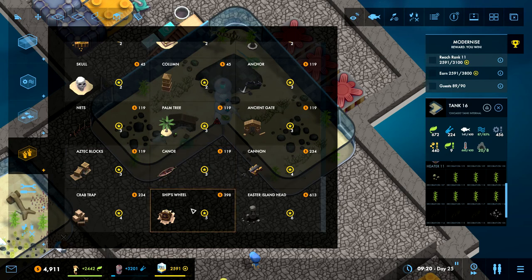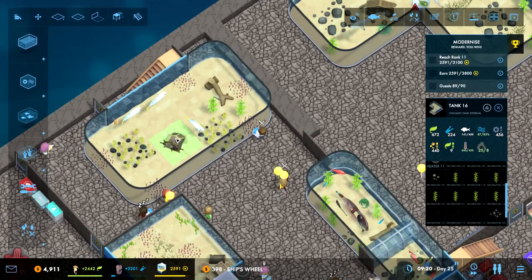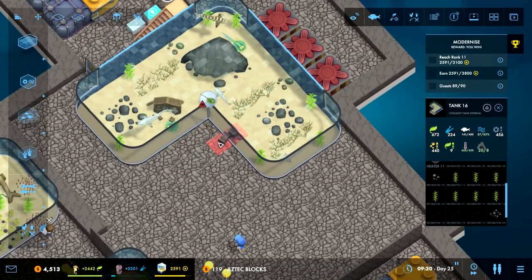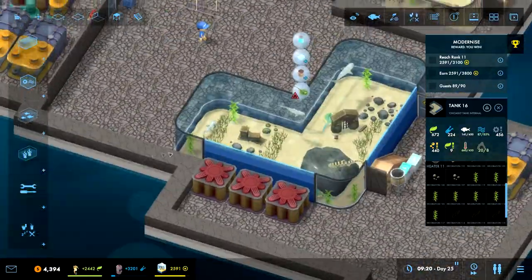We have a canoe, aztec blocks, a ship's wheel, crab trap, Easter Island head. The ship's wheel gives a nice amount of prestige points - we could put you in here, let's do that. And aztec blocks - let's pop them over there to get a little more stuff going for prestige points.